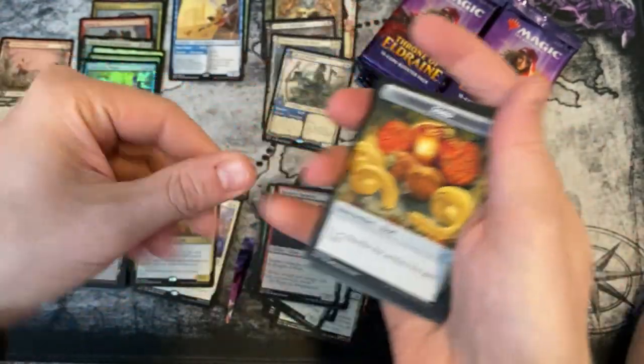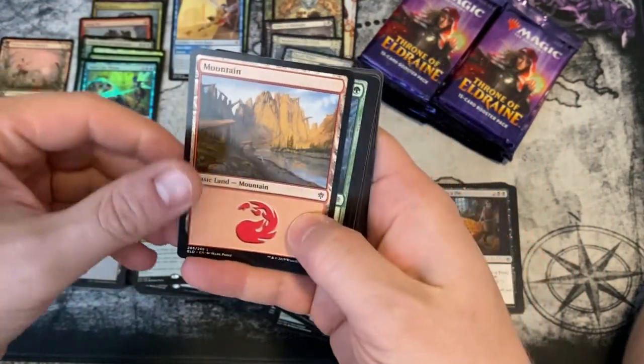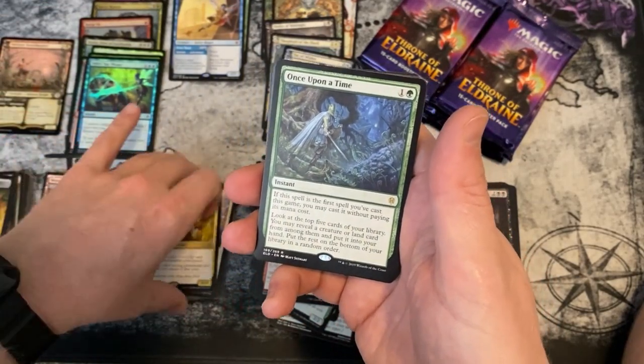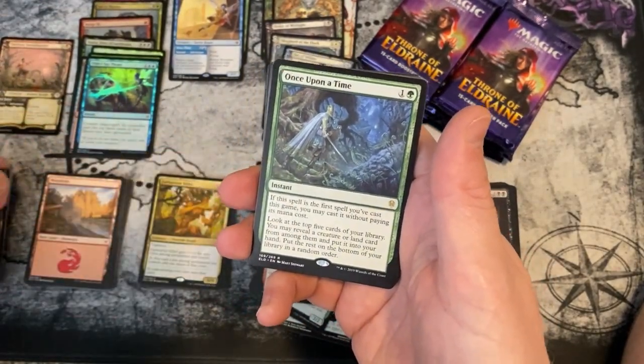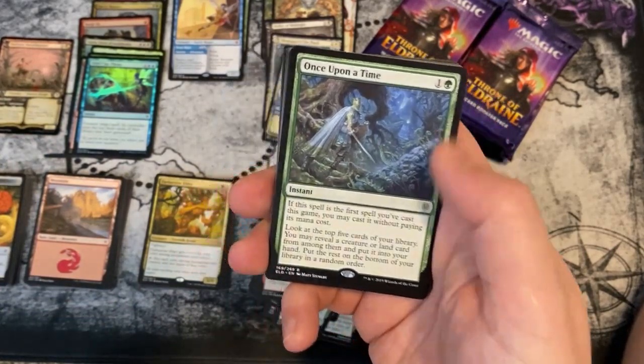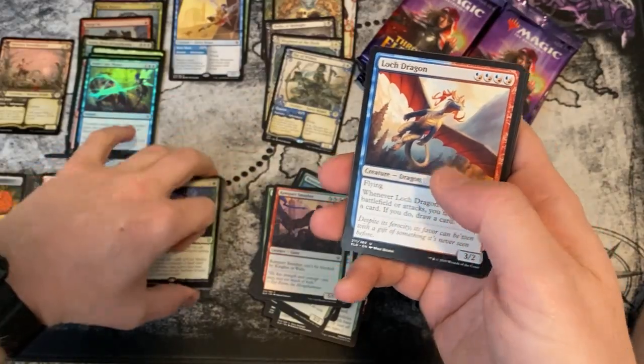Hope y'all are excited for Exotic MTG's 31 Days of Christmas — it's coming and it's coming quick! Once Upon a Time — what did I just say a pack ago?! This is just further proof. I'll put the link down below. It's a great card — Once Upon a Time.